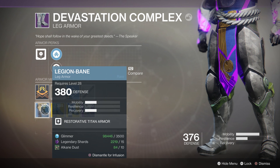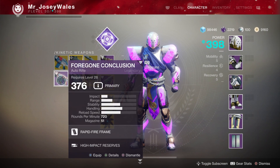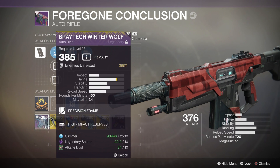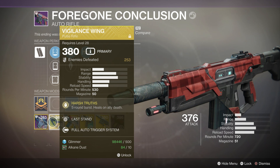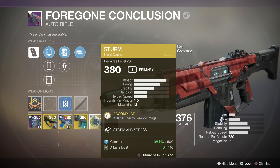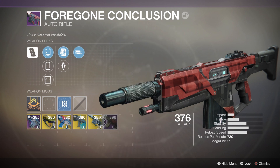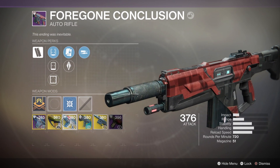If I go over to the auto rifle, you'll notice right away that I can infuse it with a number of different items — even though this is an auto rifle I can infuse it with a pulse rifle, a scout, or even a hand cannon. But the materials cost is still going to be consistent: you need 10 planetary materials to do any infusion. So the same deal applies — try to infuse with a legendary or an exotic where you can to lower that cost.